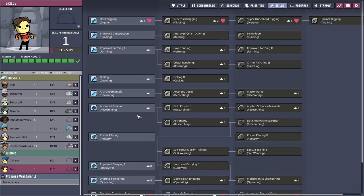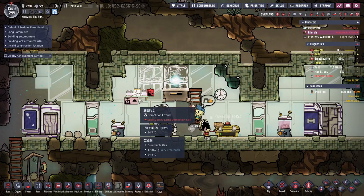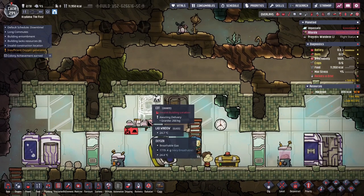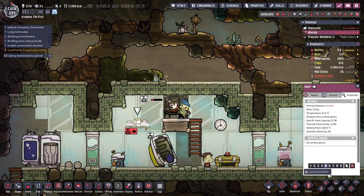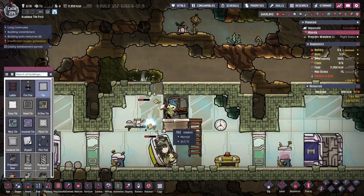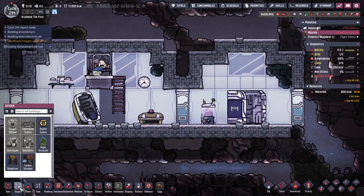Everybody should have improved carrying. But you need hard digging, otherwise we have no one with hard digging on the planet. So you'll be the digger. Unfortunately this stupid shelf means I can't build a cot there. I'll have to deconstruct that and build some tiles here, then build the next cot there. Kalaran, I'm sorry — you had nowhere to sleep. And then we're gonna need oxygen. Algae terrariums are the one we want, or an oxygen diffuser.